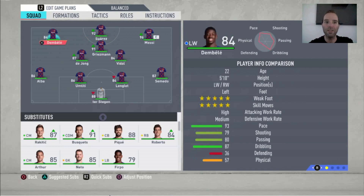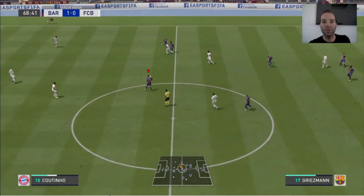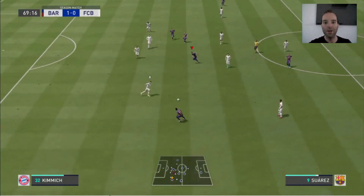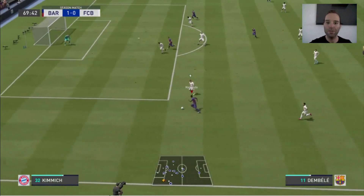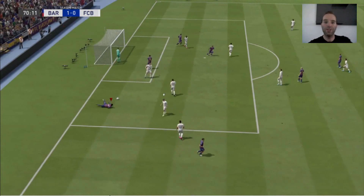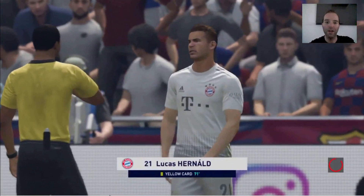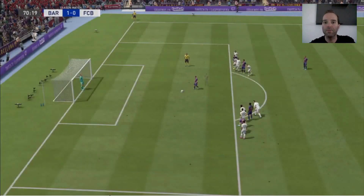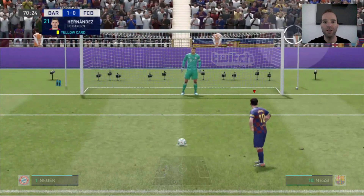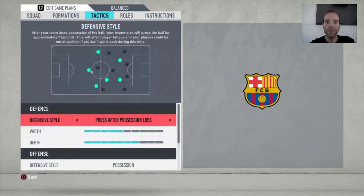Griezmann is the attacking midfielder — a really wonderful player. Messi gets the ball, passes to Alba, Dembele, Griezmann, to Messi, back to Griezmann, Suarez great run. Messi to Griezmann and there it is — another goal with a lot of passes, just like we like to see in tiki-taka football. Messi is the right winger, Suarez the striker, and Dembele is the left winger.